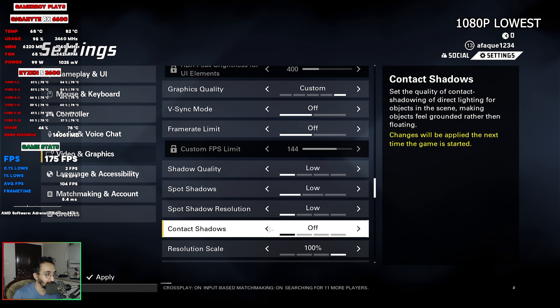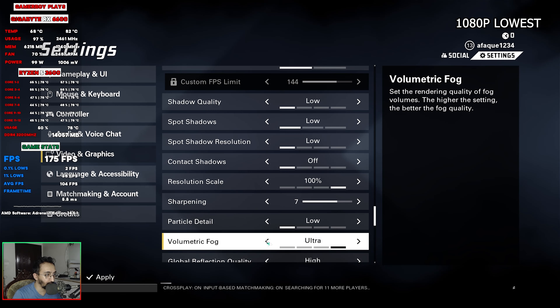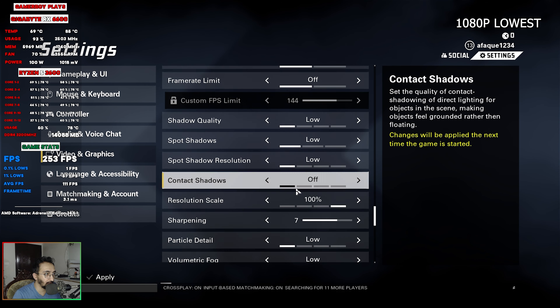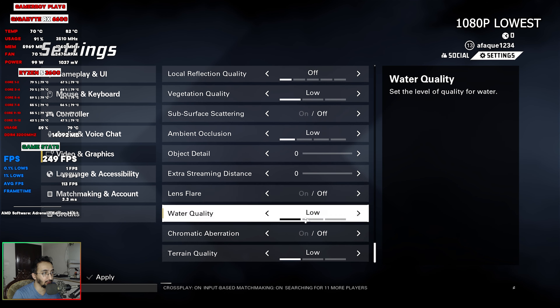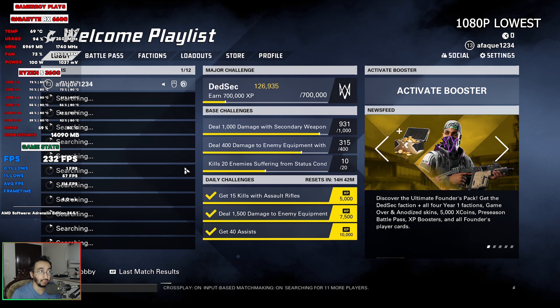I've changed everything to the lowest settings, except sharpness which stays at 7. Resolution scaling is at 100% for native 1080p. Everything else is set to low or off as you can see on screen. Let's see the maximum competitive frame rate we can achieve at 1080p before moving on to test 1440p.